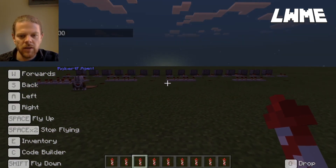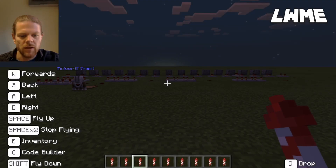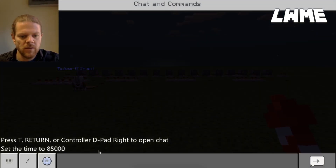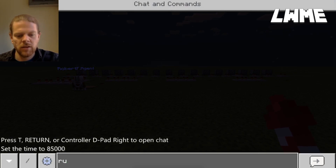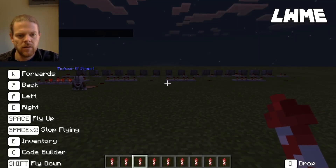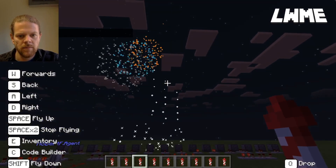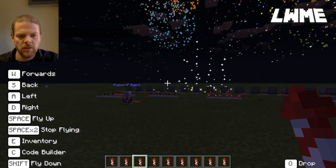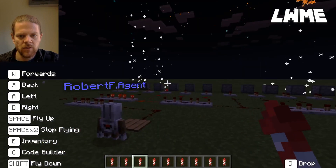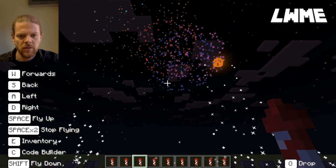I'll go to my agent's coding by pressing C to check, then press run. Let's press T to go to typing commands and type 'run' - and let's see how we do. There we go! The agent is moving backwards and forwards, the fireworks display is going off, it's looking pretty good.